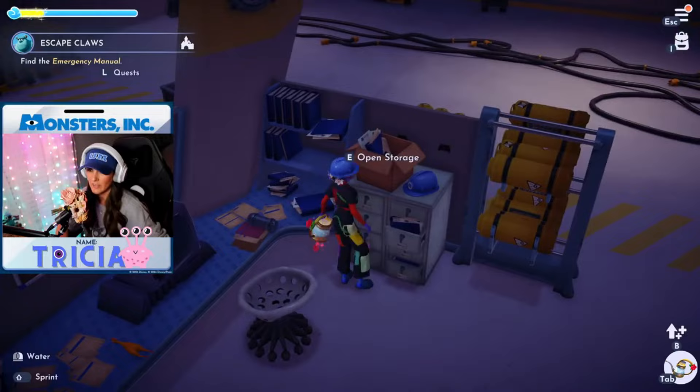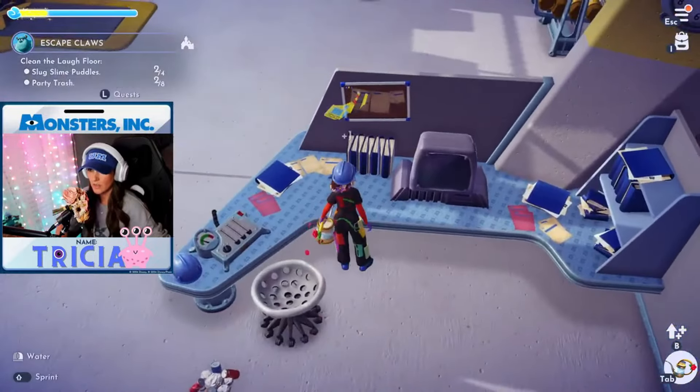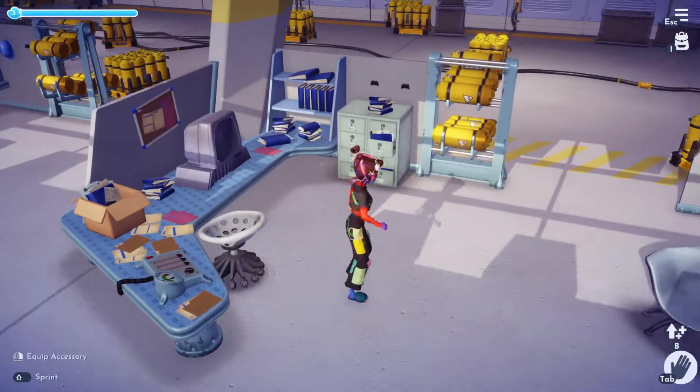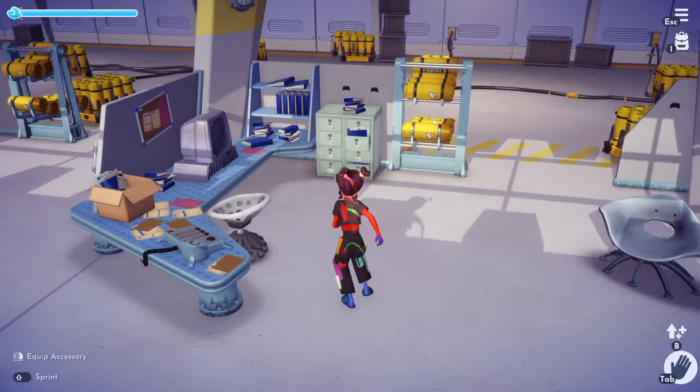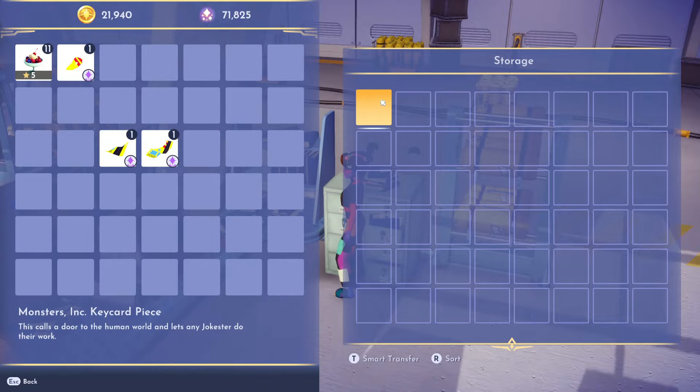When exploring the new Monsters, Inc. realm, you're going to find these key cards. Some are laying on the tables and others are actually going to be inside the filing cabinets. You can open them like storage and you'll be able to find cards in there as well.